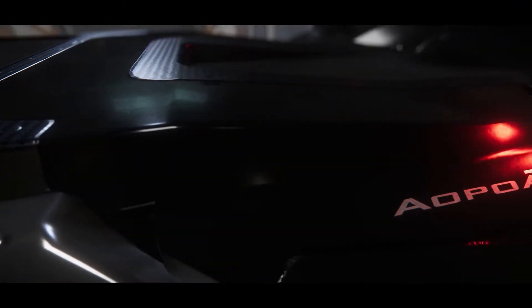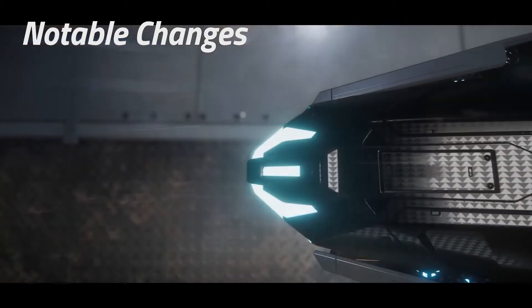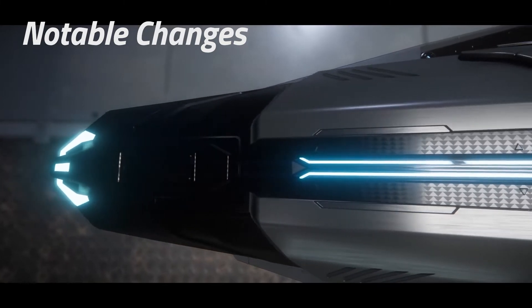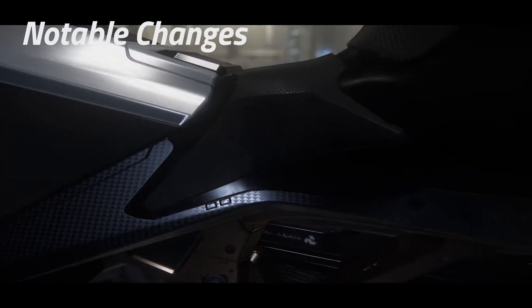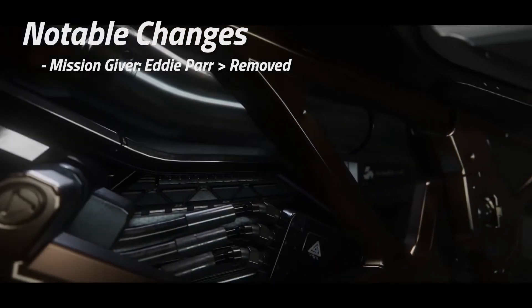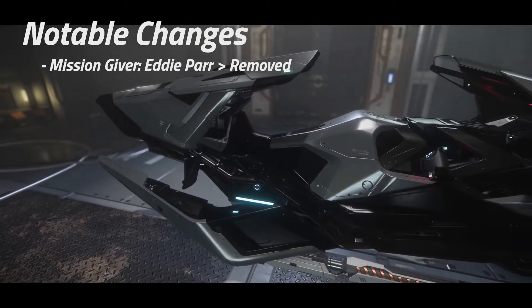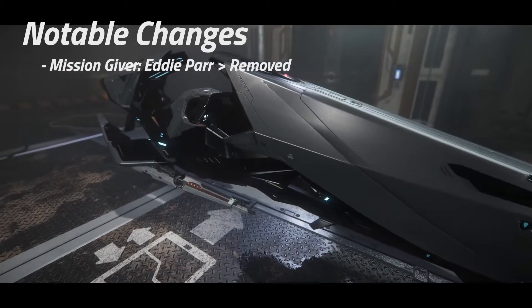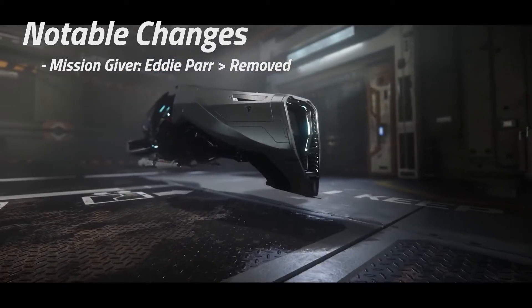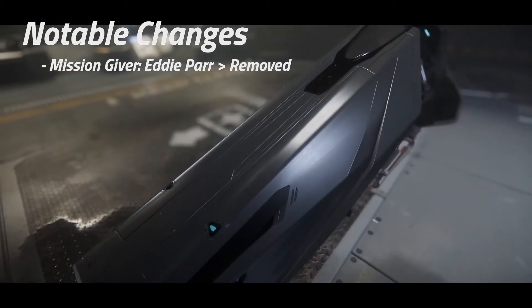First up is the notable changes for this week. With Alpha 3.10 now with Evocati testing, we get our first wave of pushbacks. Mission giver Eddie Parr has been moved off the Roadmap for the time being. We will still be getting the Bartender functionality in 3.10, although they want to revamp some of the mission givers and do some extra work on Eddie, so he's been moved back.